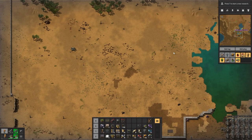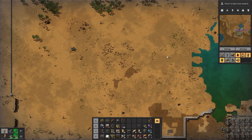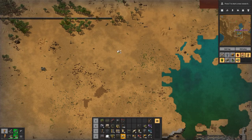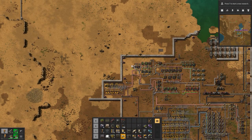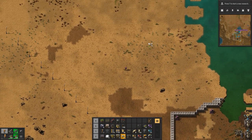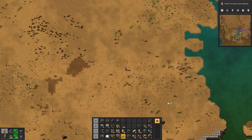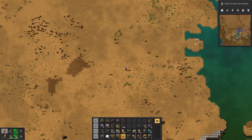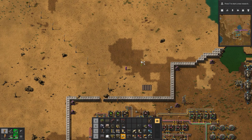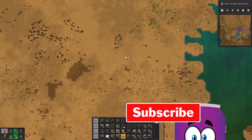I want to split the base into sections — production, resources, and so on. I'm going to bring all four belts up here, and there might be a fifth belt later for uranium since it's right there. Oil would probably come up in a pipe, though someone mentioned pipes reduce flow over distance, so maybe I'll truck it up in barrels or by train instead.